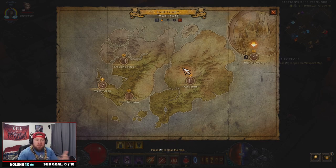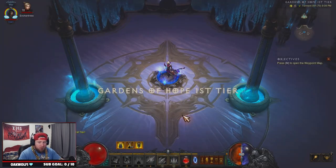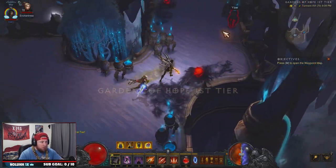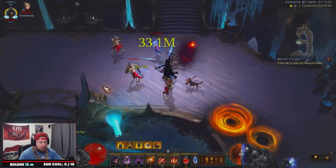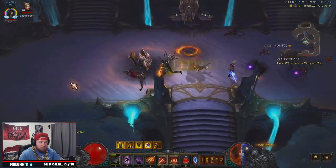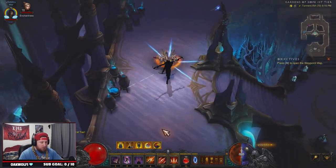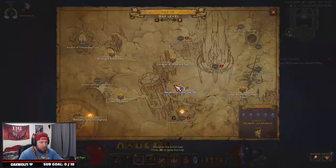These are the locations where cultists spawn most frequently. They can spawn in other places, but these are the best I've found. The first one is in Act 4 in the Gardens of Hope Tier 1. All you're going to do is go around the well — they spawn pretty commonly around this well. If they don't spawn here, we'll move to the next spot.